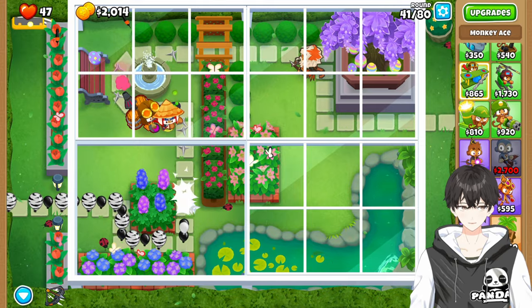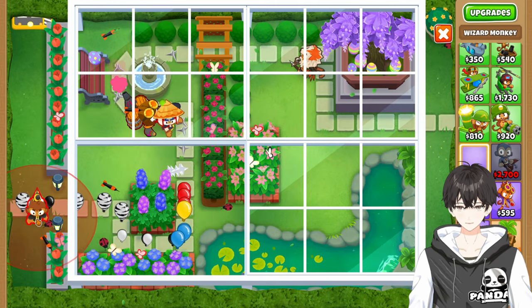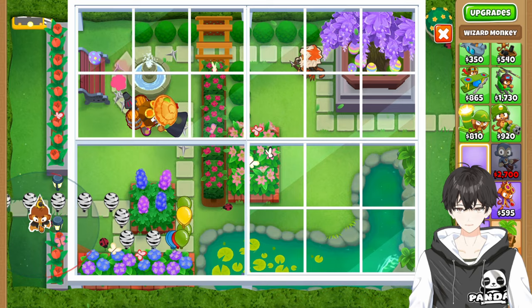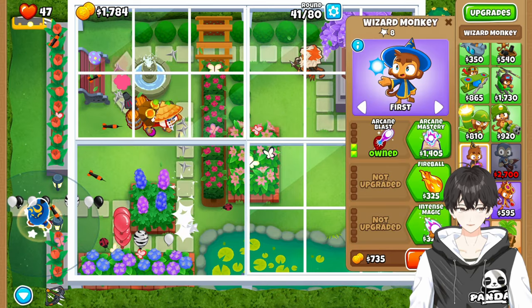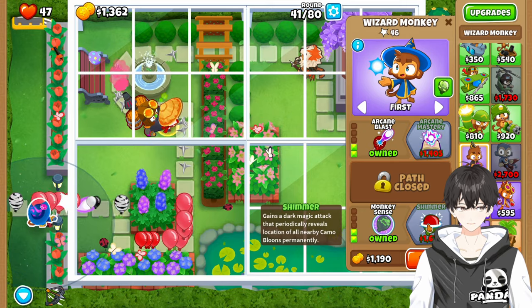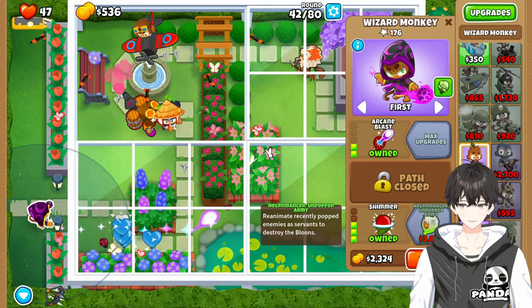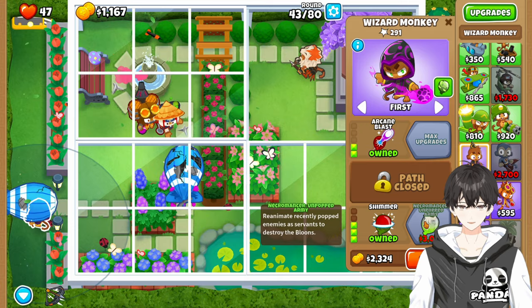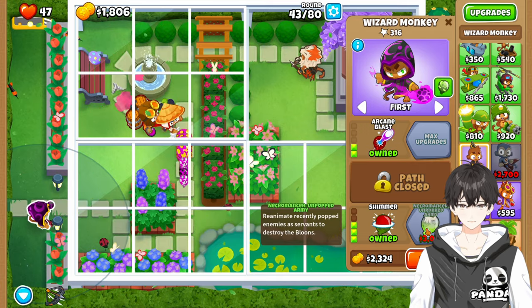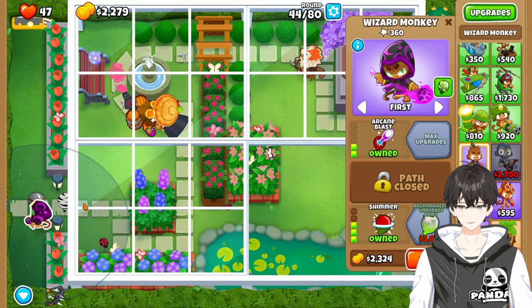We're going to slow things down here for just a moment. We're going to come over here — up until red, to the right until red, up. We're going to upgrade the Guided Magic, the Arcane Blast, and then the Monkey Sense. We're going to get Shimmer and get ready to get the Necromancer upgrade. This is a nice little upgrade to have at this point, and it gives us a fair bit of speed as we pop a lot of stuff early on in the track.